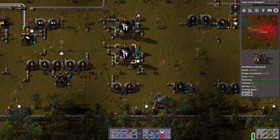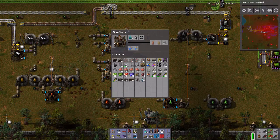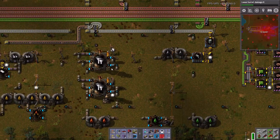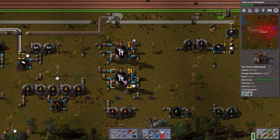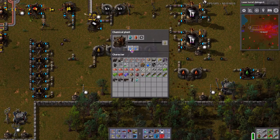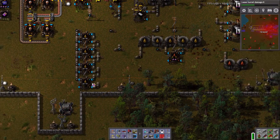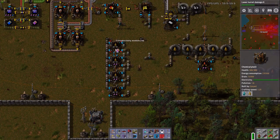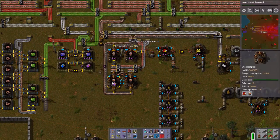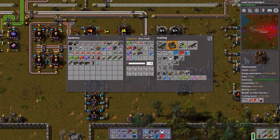These aren't running - why aren't these running? Because I don't have an overabundance of petroleum - that could be a problem. Unfortunately all of these are considered intermediate steps, so let's crank all of this up and put productivity modules on everything. I've got lubricant but I'm going to want to do something with the heavy oil in a minute. This can use productivity modules, this can use productivity modules, my batteries can use productivity modules. Productivity module all the things.